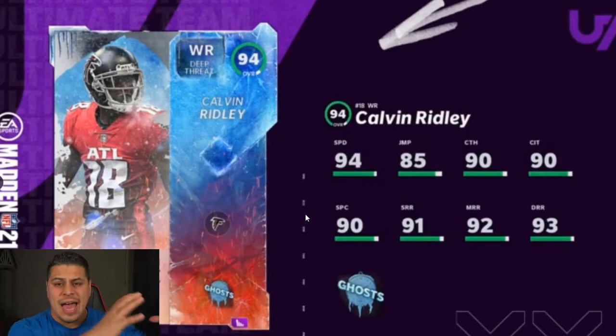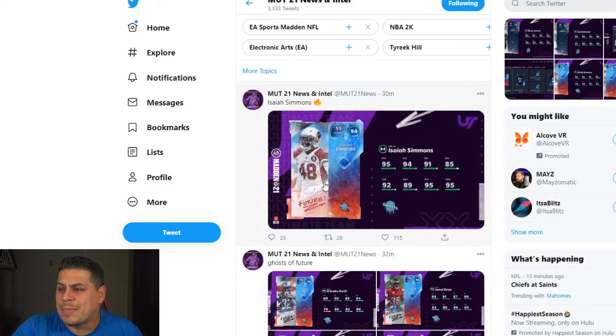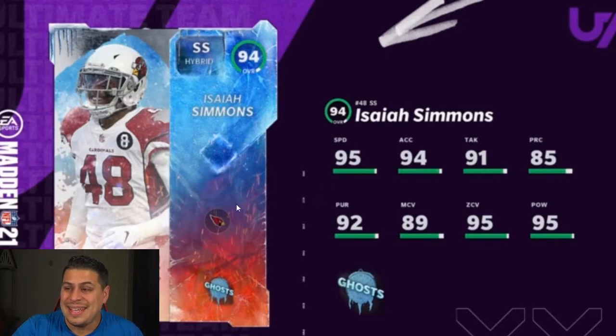They have the out-of-position coming and also Ghost of Madden Future sets for both defense and offense. It looks like you'll need those cards to get the 94 overall. Check this card out — 94 Isaiah Simmons: 95 speed, 94 acceleration, 95 zone, 92 pursuit, 95 power. This card is about to get nuts tomorrow.